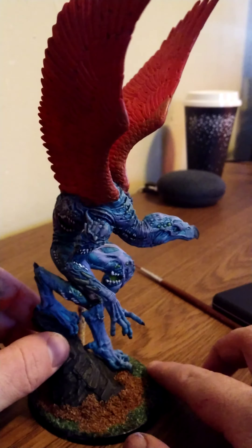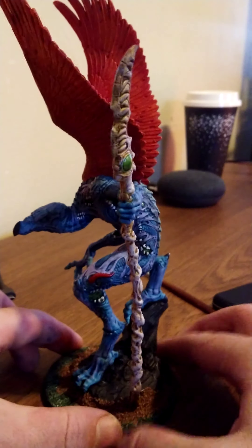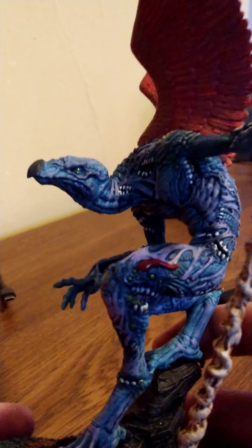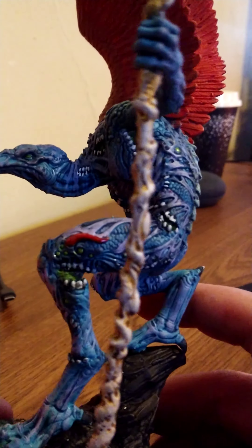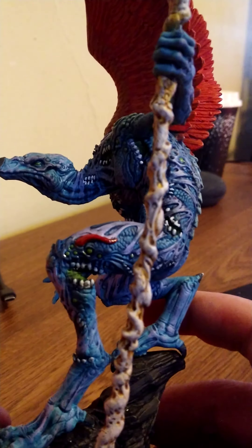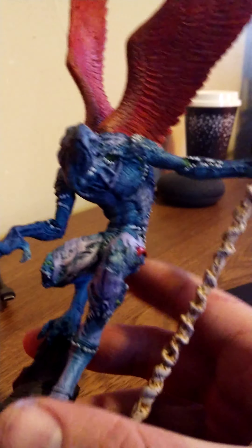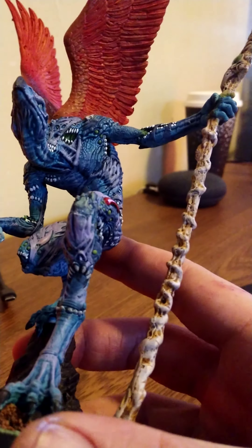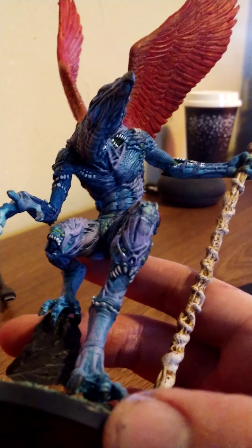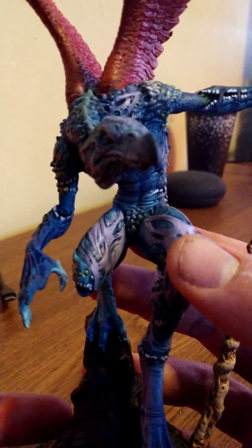Maybe I'll have a look at the other Lord of Change models out there and see what they did with them. I could make the wings some weird rainbow or something — I don't know yet. Overall, I'm very happy with this model. He's got a couple of cool little details: right there is a tongue, and he's got jaws that open and close on his knee there. Then there's a weird tongue coming out, and if you look right there you can see a nose, teeth, an eye, and then several more eyes — so he's got a face right there. Then he's got another face that's screaming and has horns on it.